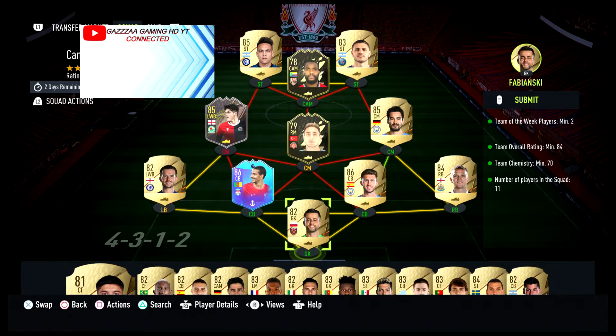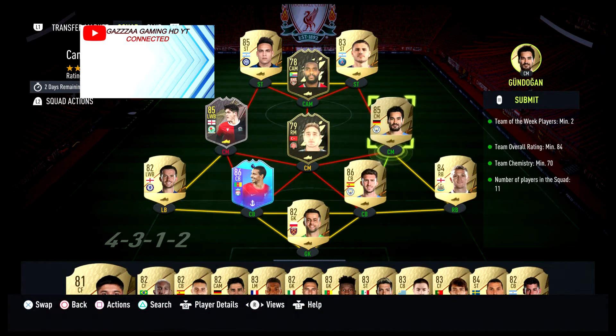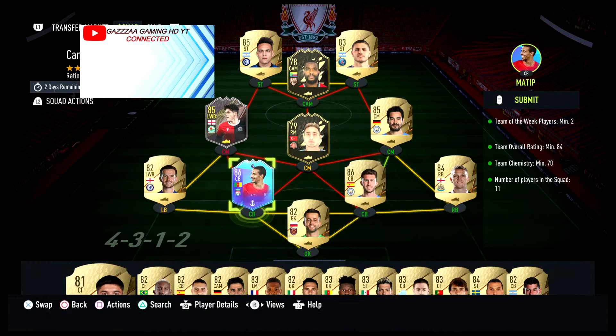If you're going to buy players for this SBC, the price is about 60k. You need two Team of the Week 84-rated cards — one around 70k and one around 72k — and 11 players in your squad. You also need a couple of 86s, like Laporte.